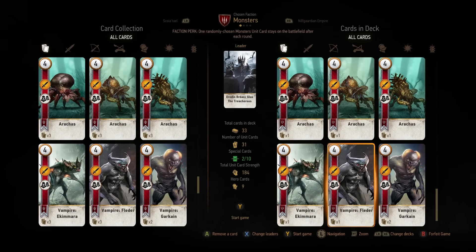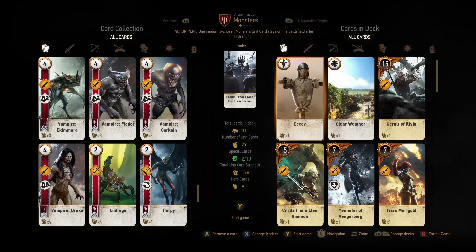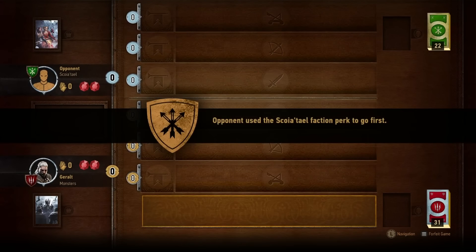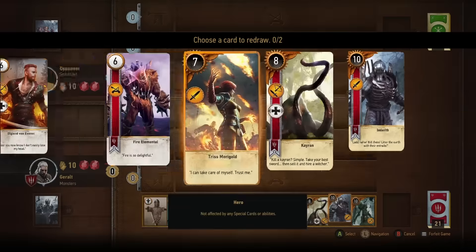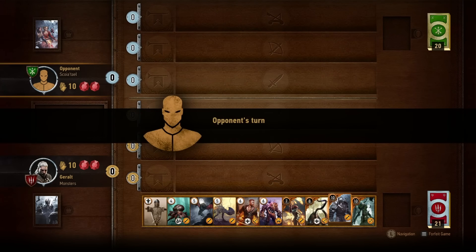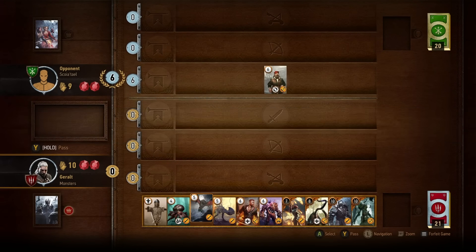Our monster deck contains 29 unique cards, including 9 heroes, for a total strength of 176 plus 2 special cards. Our leader, Eredin the Treacherous, doubles the strength of all spies played on the board. We have cards with Master, Moral Boost, and a few hero cards. We could trade up to two cards and hopefully find a Vampire Master card, but let's stick with what we have. Our opponent chooses to go first. Let's use Emil for 5 attack — that should protect us against Scorch.